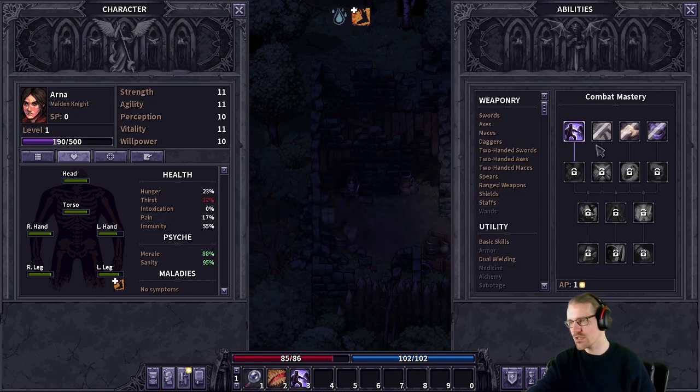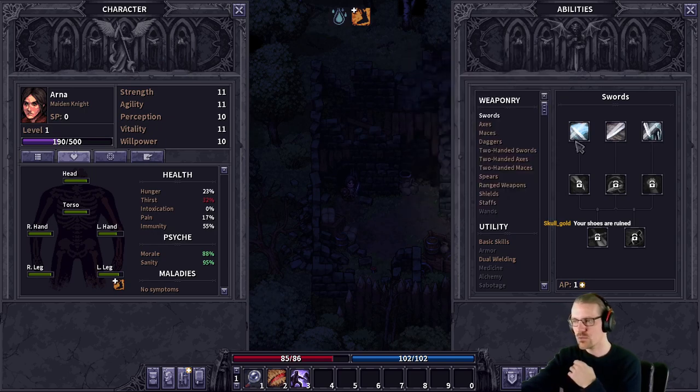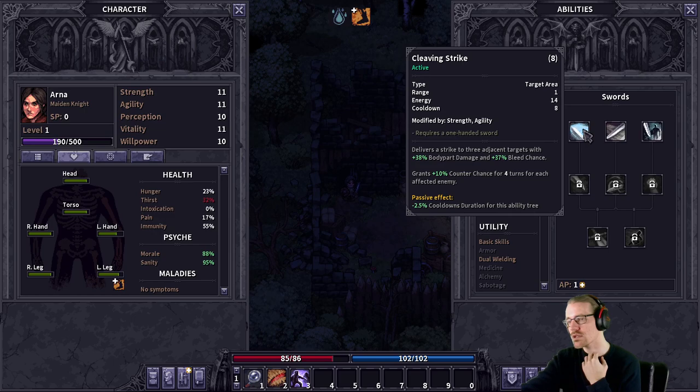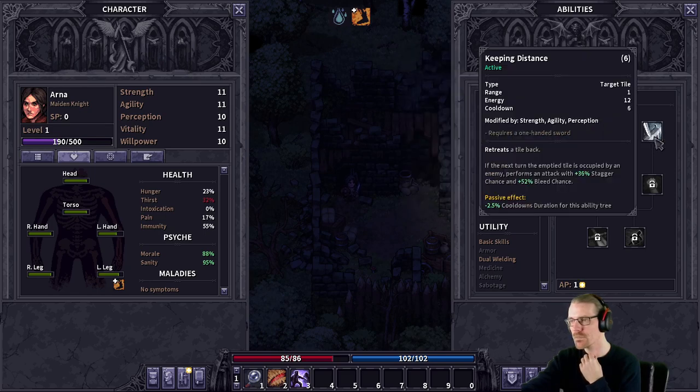I also need to figure out what to put my skill point into. We're gonna get 'Right on Target,' but then what? I guess I've sort of decided I want to go sword, so we should just get a sword skill to help right now. There's one where sword durability deteriorates lower, and if the equipped sword durability is 50%, 75%, or more, it gets extra weapon damage, quick chance, and quick efficiency. 'Keeping Distance' retreats a tile back — if the next turn, the empty tile is occupied by an enemy, performs an attack with extra stagger and bleed chance. And then there's 'Cleaving Strike' with cooldown 8, but 'Keeping Distance' has cooldown 6. I like that.